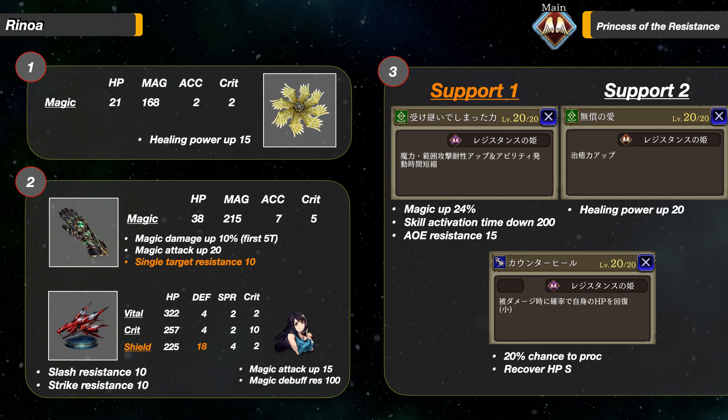Next, her Support Abilities. Support Ability 1 gives her Magic up 24%, all skills activation time down 200, and 15 AoE Resistance — put this on her at all times. Her Support Ability 2 gives her Healing Power Up 20.